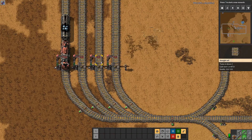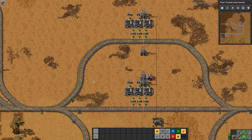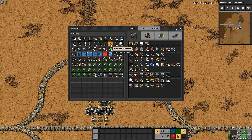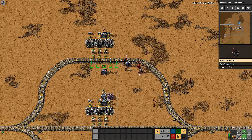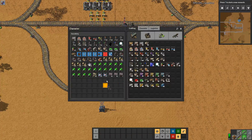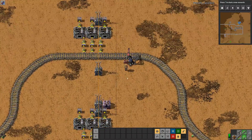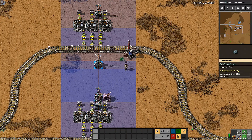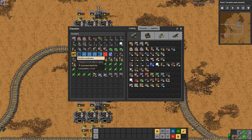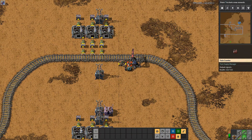The train fills up somewhere, then you send it to a convenient depot where it waits on a circuit condition. The train has already arrived. Now we want to utilize this train in our network. We create a demand using the second type of train stop: the request train stop. You'd normally have one for each platform, controlling down to the platform level where the train will go.